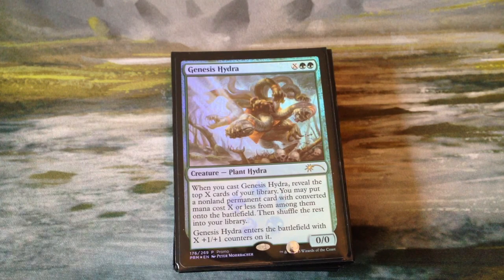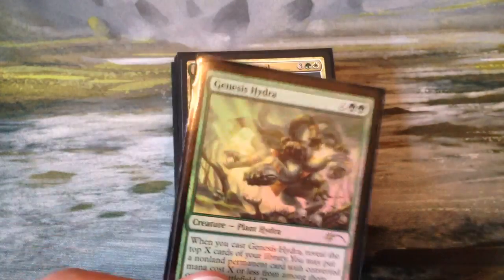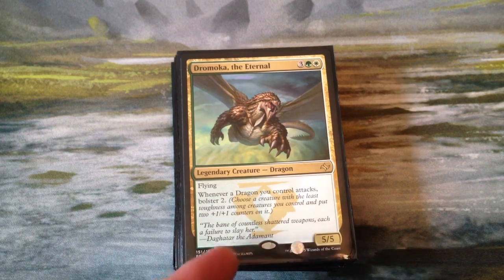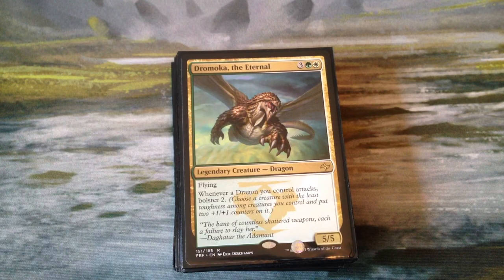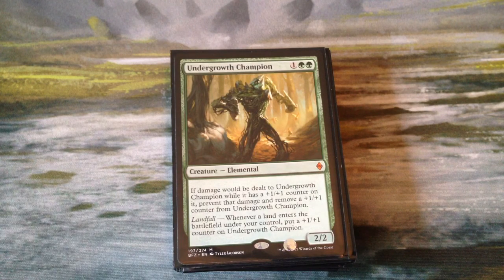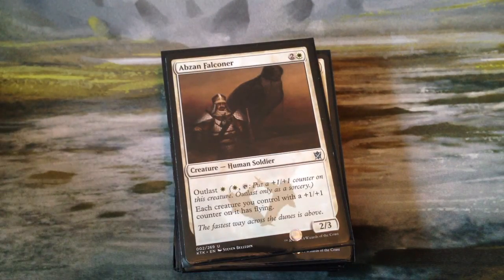Genesis Hydra costs X and 2 green, so it comes in with X plus-one-plus-one counters on it, otherwise it's a 0-0. It reveals the top X cards of your library when you cast it, and we may put a permanent with mana cost X or less from among them onto the battlefield. That's just pure value — I love this card, and it's the foil promo. Tymaret the Eternal is a 5-5 flying dragon for 5. Whenever a dragon we control attacks we bolster 2, so we take our card with the least toughness and put two counters on it. Undergrowth Champion is a 2-2 for 3 — if damage will be dealt to it when it has counters on it, we prevent that damage and remove one of the counters. And when a land enters the battlefield under our control, we put a counter on it, so it keeps itself alive against combat pretty well.